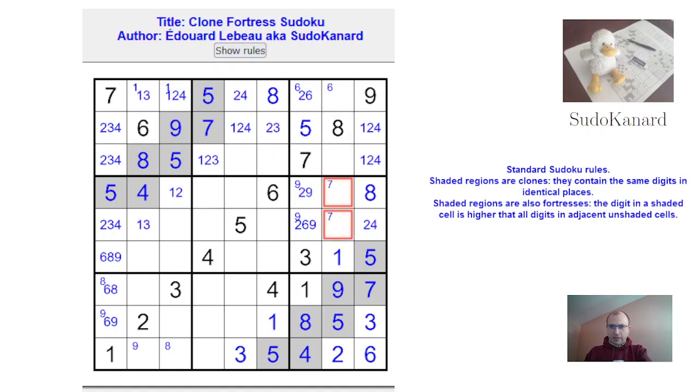This needs a 7 somewhere. In this column, we need 2, 3, 7, and 9. This row needs 2, 5, 6, and 8. So this is a 5.